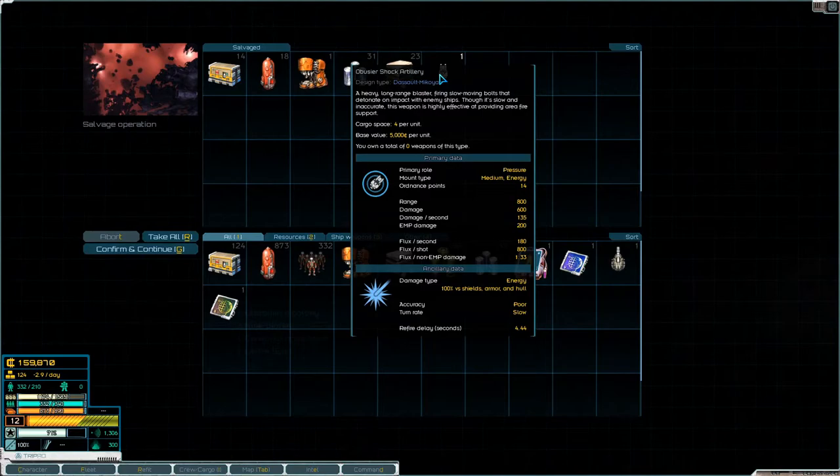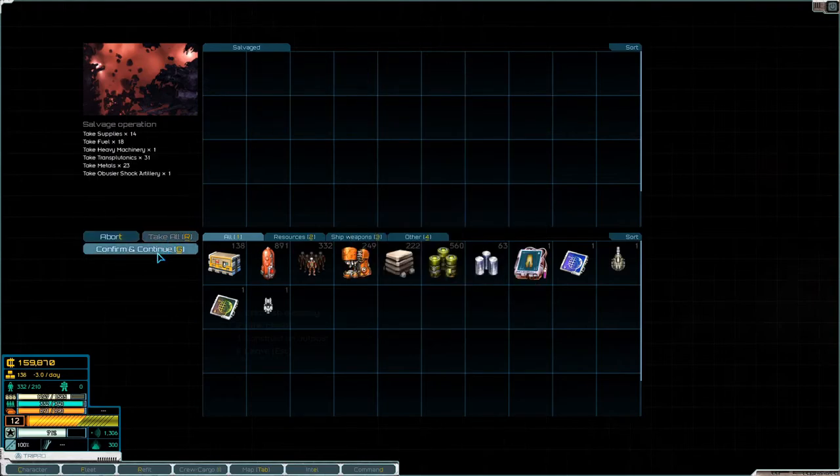We'll see a shock artillery — medium energy weapon. Damage 135 but EMP damage 200. That's not half bad.